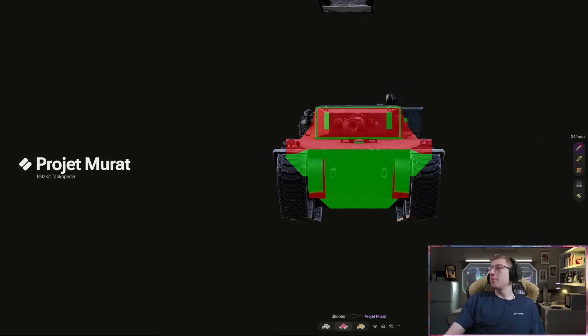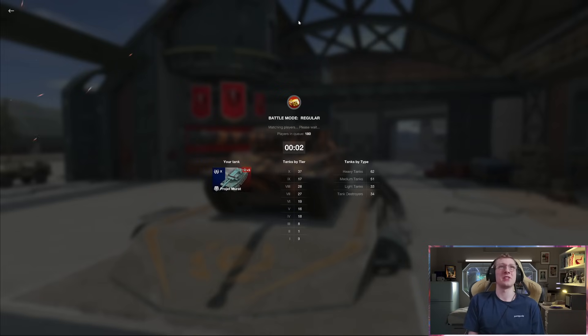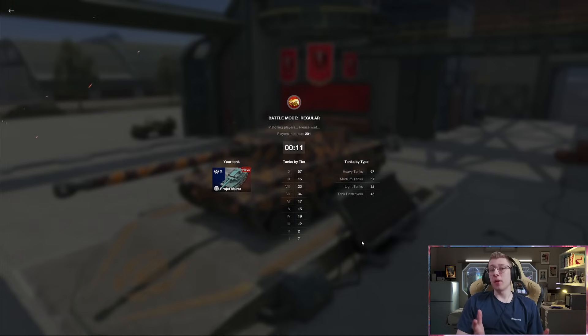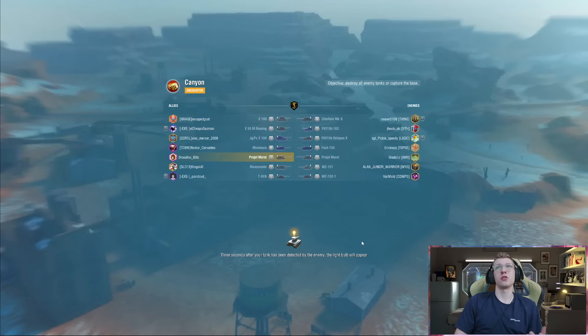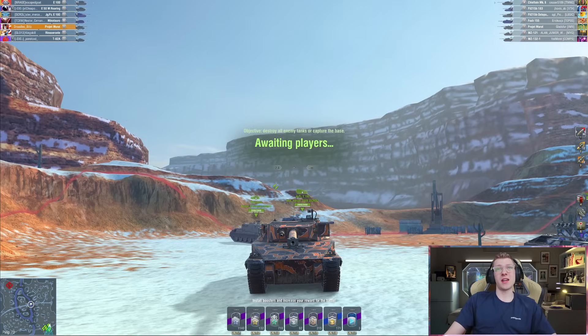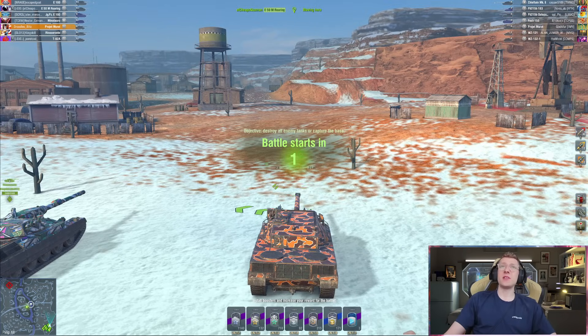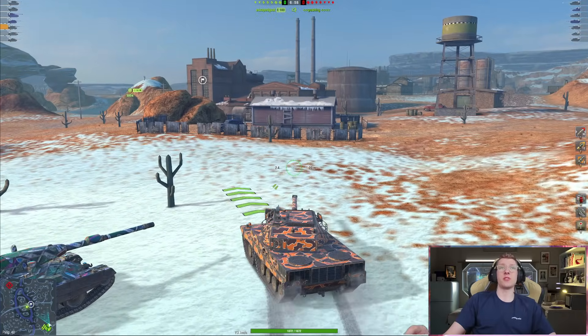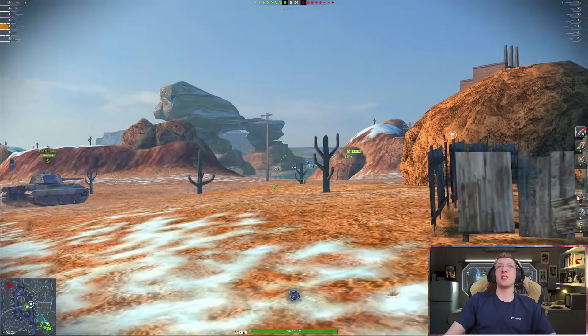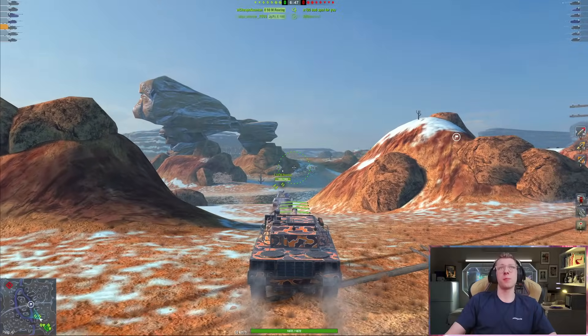The armor is a lot better than people would think for a French medium, and using gun depression can get you some bounces. But in reality, don't expect many — this tank is very large with a massive lower plate and weak, poorly angled sides. While you will get bounces, I would not rely on this tank's armor. The gun, however, features good on-the-move values and very good aiming time, allowing quick snaps into opponents.